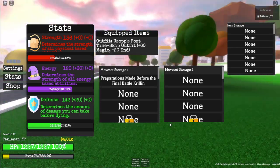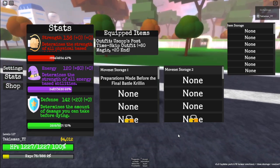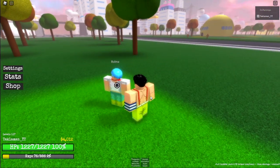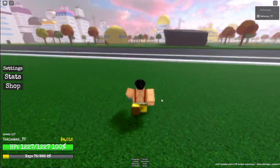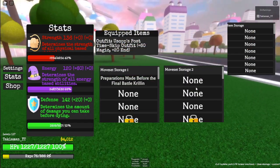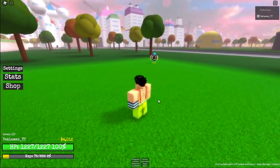You have an option — you can use two abilities at once. So if you spawn in with an ability, it automatically goes to your moveset storage one. Like for example, if you want to get more abilities, talk to Boma, get those arrows. You're able to choose which one you want to put on — it says right here, moveset one or moveset two. If you choose moveset two, you can only put those abilities in number two. Choose wisely.